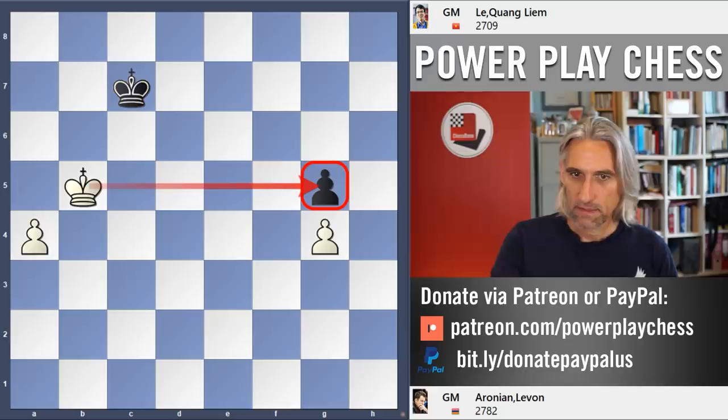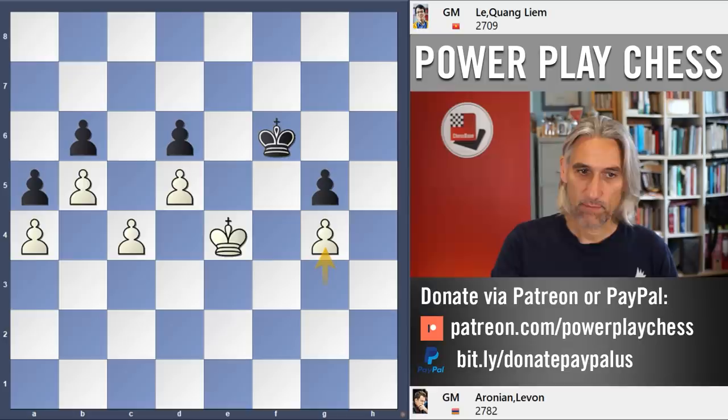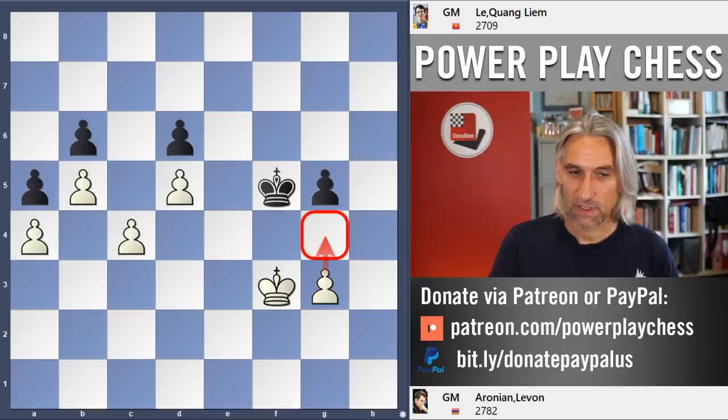Coming back to this position — the key move is King e3. By the way, a move like King g6, King e4, King f6, g4, forces that same position. This is Zugzwang — black has to give ground. As we've seen, King g6, c5 is actually winning for white. So g4 by Aronian was a mistake and he only drew the game. That was played on the 6th of August, a couple of weeks ago.